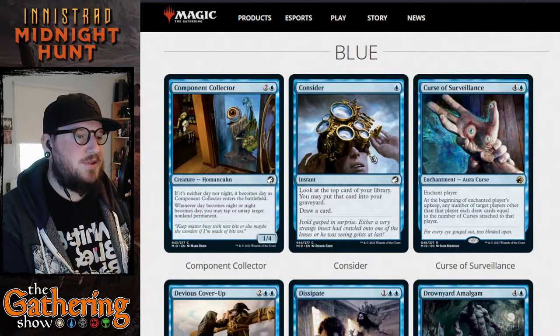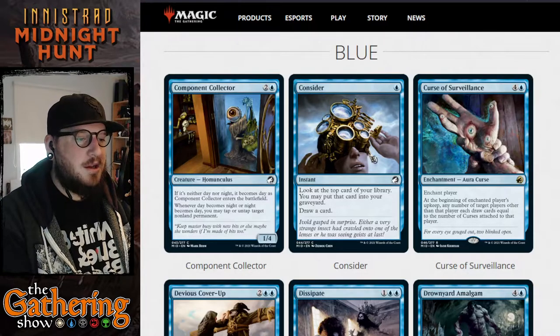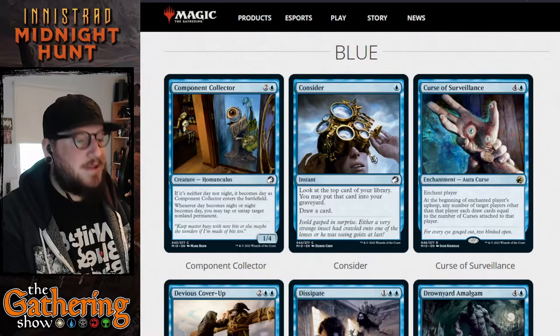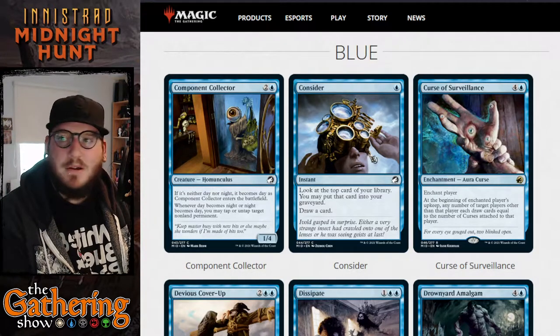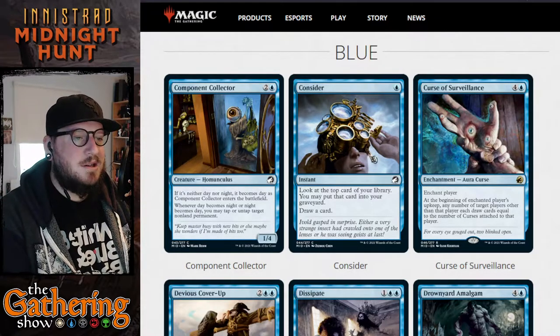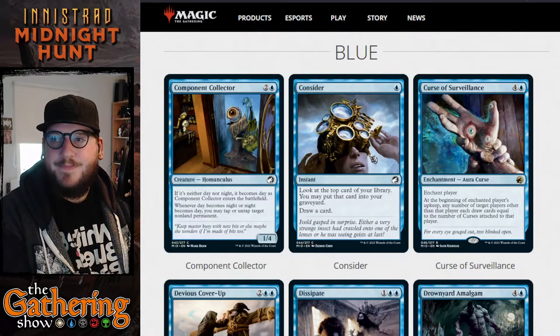The next card is Curse of Surveillance. For four and a blue you get an aura curse — enchant player. At the beginning of the enchanted player's upkeep, any number of target players other than that player each draw cards equal to the number of curses attached to that player. So you can stack an opponent with a bunch of curses and everyone else playing against them will be allowed to draw cards as that player starts their turn. That's pretty big.